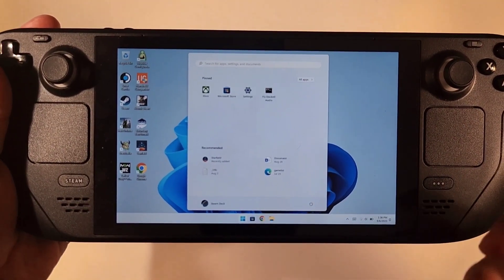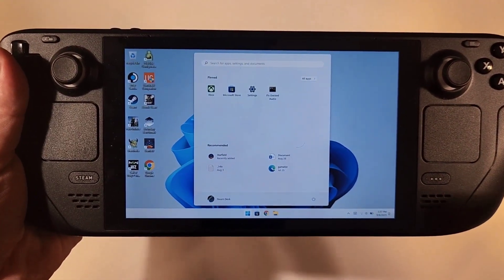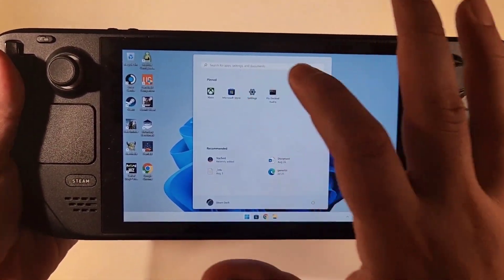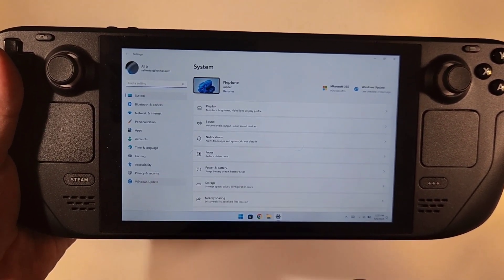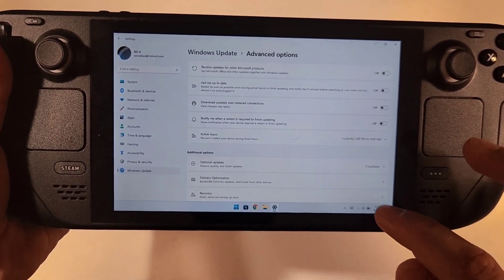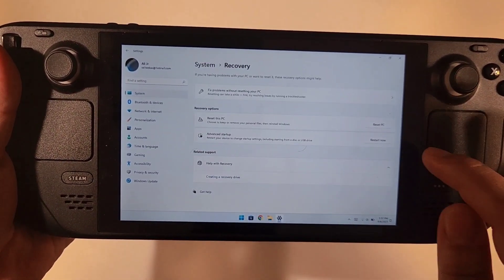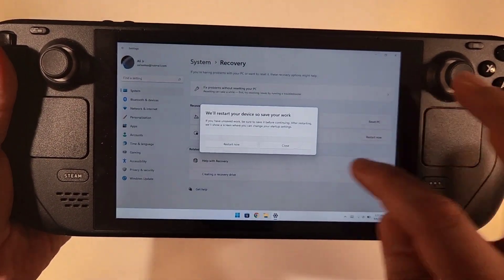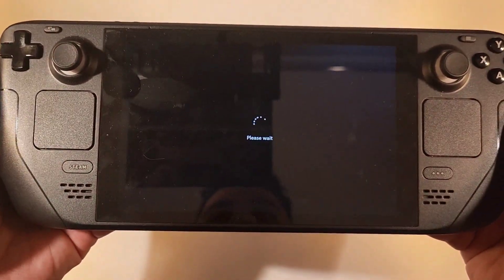Next, you need to go to Recovery Mode. There's a button combination you can use, or you can use Settings. I prefer using Settings. Go to Settings, then System, then Windows Update, then Advanced Settings. Scroll down until you find Recovery, click on it, then click Advanced Startup — click Restart Now, and click Restart Now again. The system will restart and I'll show you what to do next.